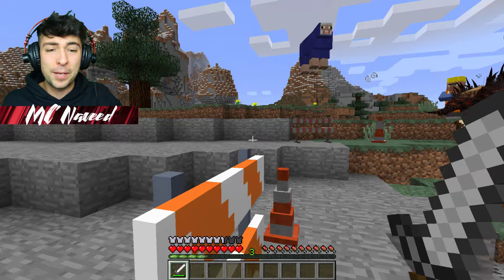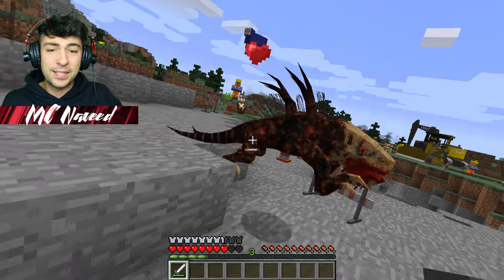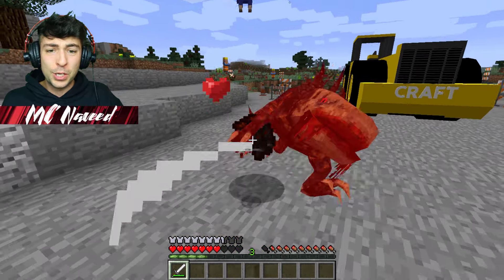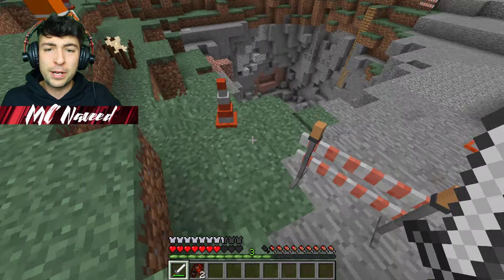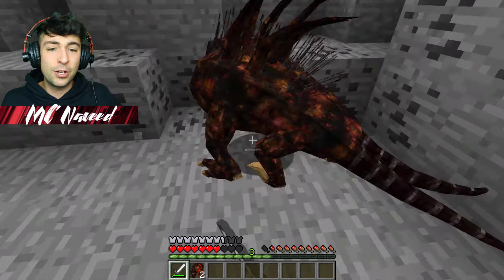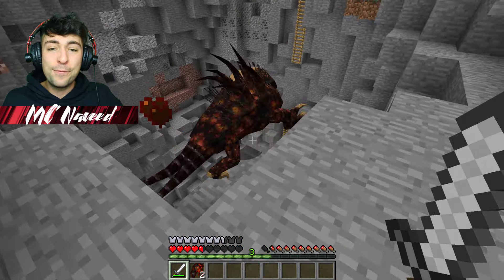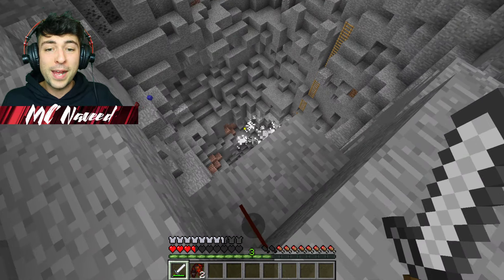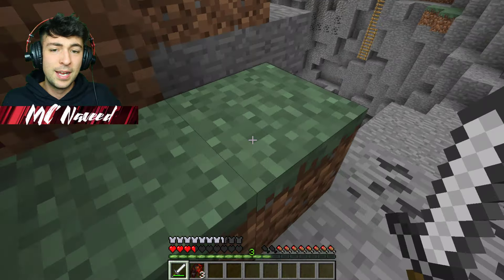Wait — some of the villagers are screaming out for help! It seems like some of the monsters have escaped and they're going after the sheep. Let's go and kill them before they make their way to the villagers. These must be some sort of mutated wolves, which are so scary. I did see a few more — there they are, trying to make their way down below and open up the wormhole again. Let's stop them!